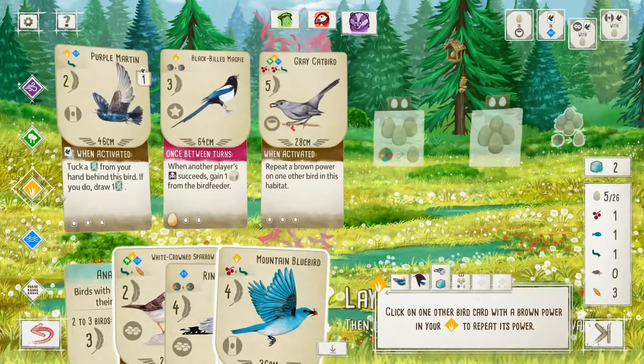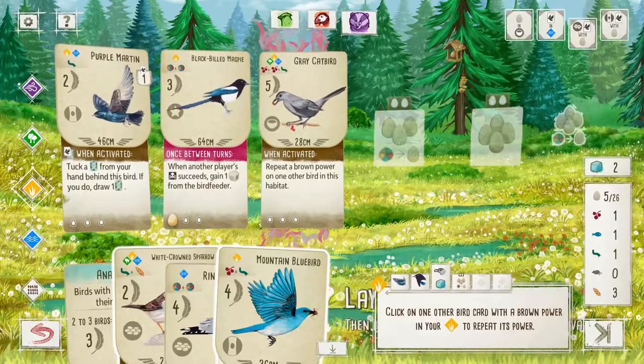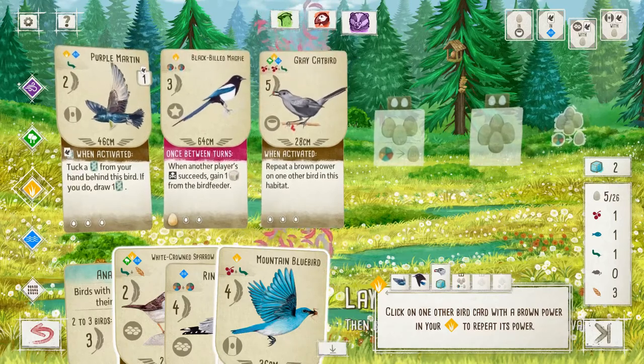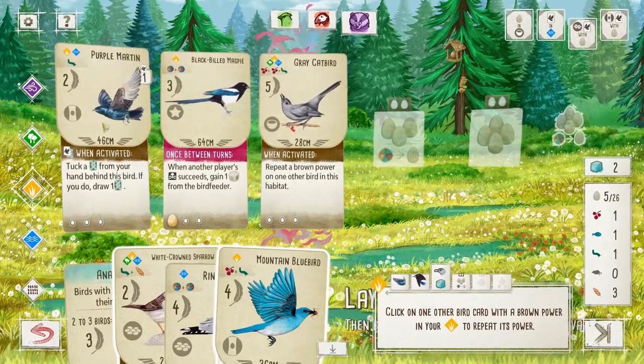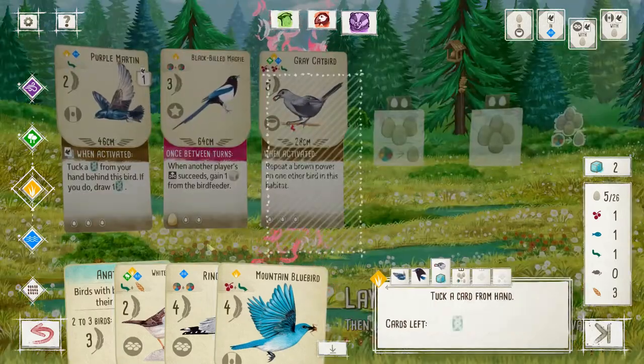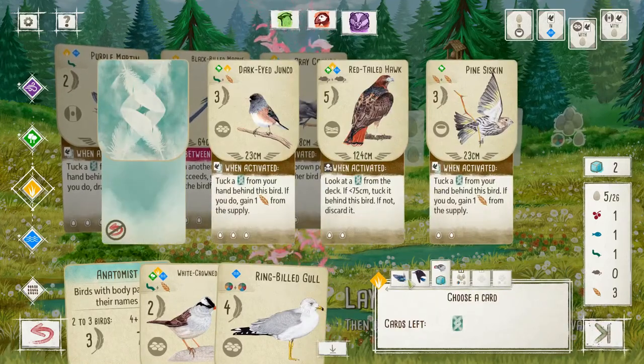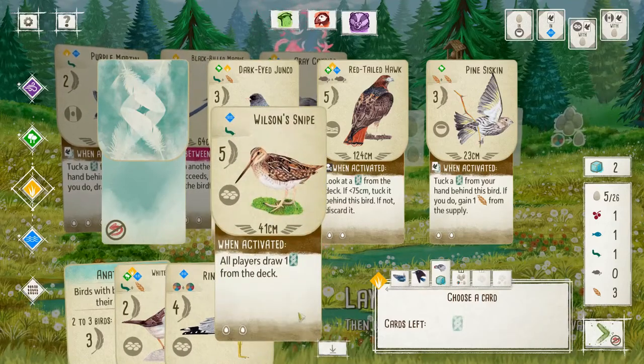Let's repeat a power. I'm going to need to burn two cards here. You know what? We're gonna keep the Gull and burn these other two. We'll burn the Bluebird. Junko's not good late game. Red-Tailed Hawk — not good late game. Pine Siskin is not good late game. All right, we're drawing blind. Wilson's Snipe — actually, surprisingly good late game, because you don't actually intend to take actions with it. I'll take that.